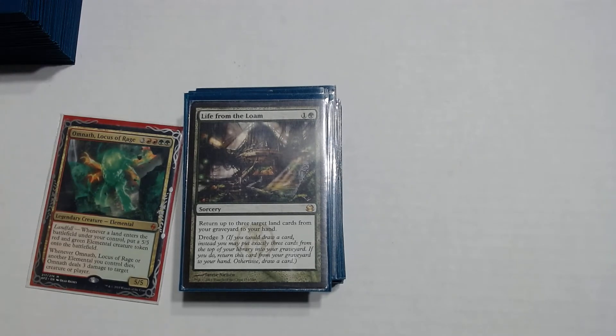Now we're going over some graveyard recursion in the deck because we use our graveyard a lot — we have land graveyard recursion and graveyard recursion for our other spells. Life from the Loam is a 1 and a green — return up to 3 target land cards from your graveyard to your hand. So if you have your 3 fetch lands in your graveyard, you bring them back to your hand, replay them, and keep fetching. It also has Dredge 3, which is a replacement effect where instead of drawing you mill yourself for 3 and return this card to your hand.